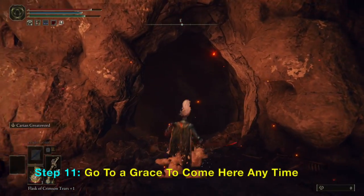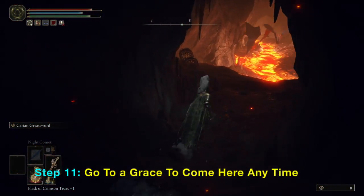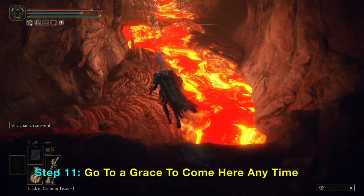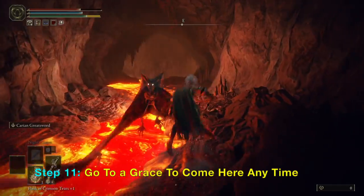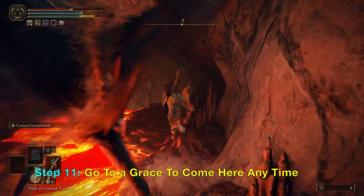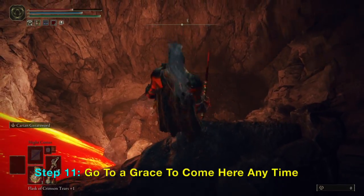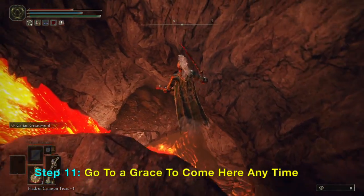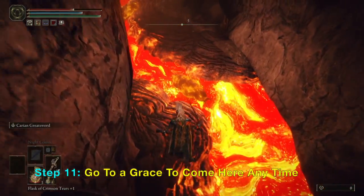Follow the path I'm taking. There's a cave — you want to go down and drop down the cave ledges. Just follow the exact way I am falling down and you should be safe.